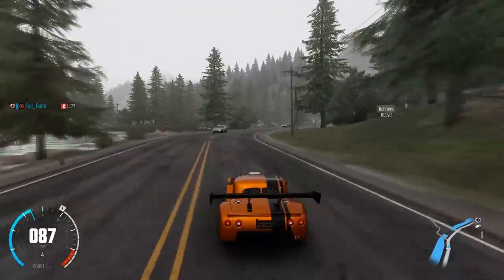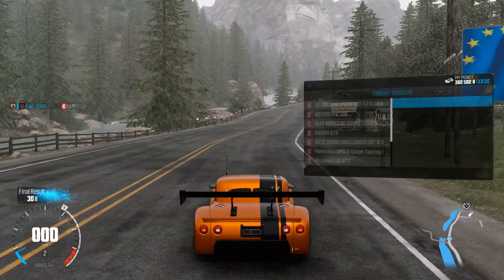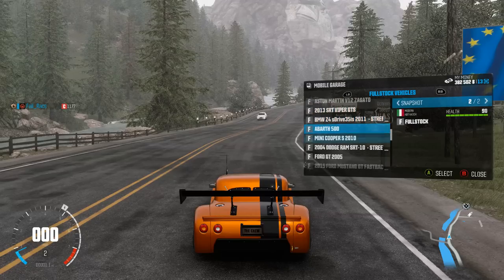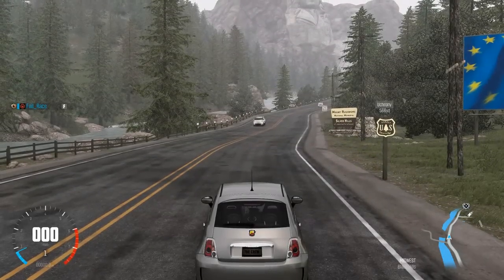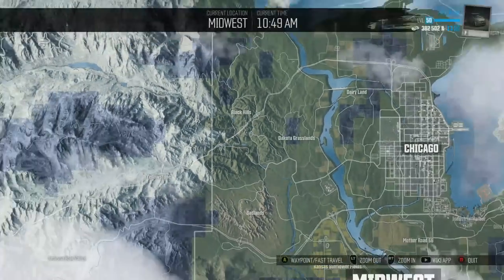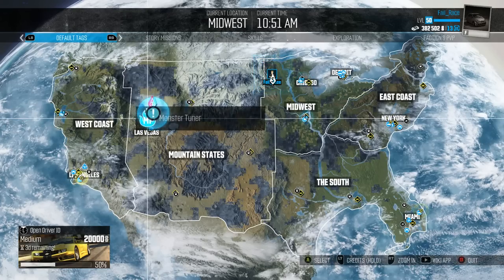Today we're going to be taking a look at the monster trucks, because you can make a very, very silly one. We're going to change our vehicle — I'm going to get an all-stock vehicle. Here it is: the Fiat 500. Yes, this can be turned into a monster truck. Sadly this is the only really ridiculous vehicle that can be made into a monster truck — I was hoping for a few more silly options, but I'm glad there's at least one.